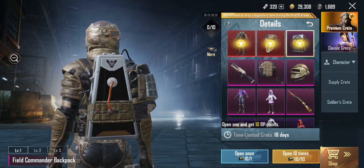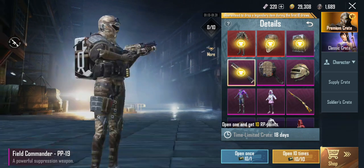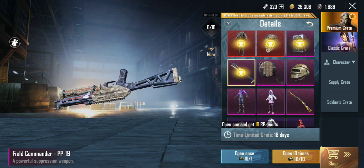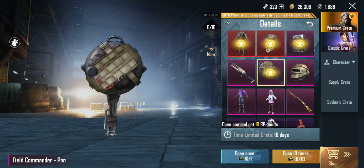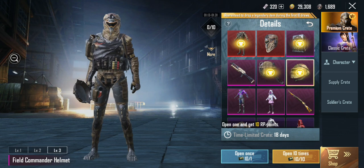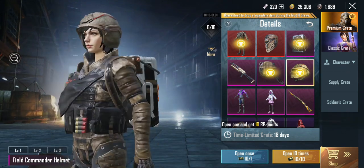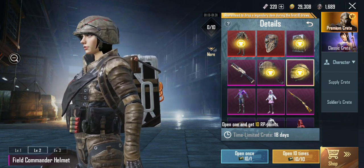There's this backpack. It looks a lot like the time traveler backpack. I think it looks like a camo pattern. There's this new pantskin. This helmet is cool — level 1, level 2, and level 3.